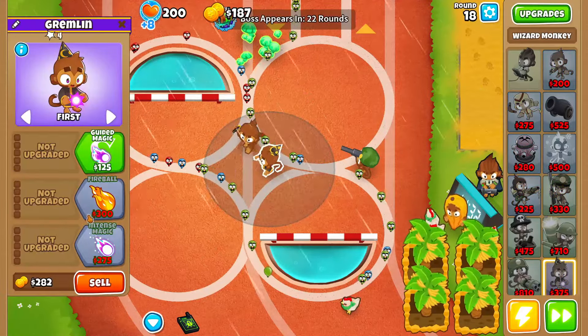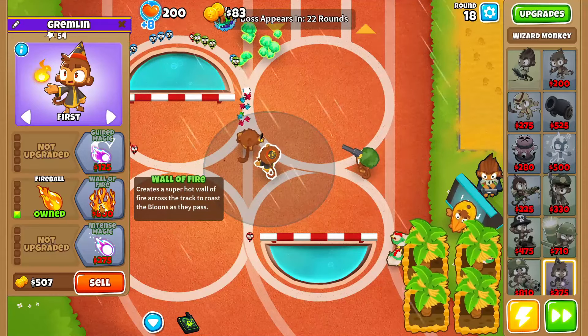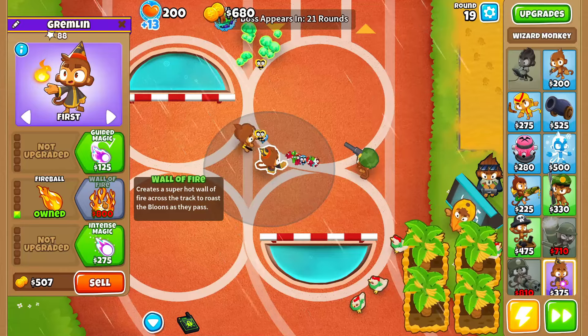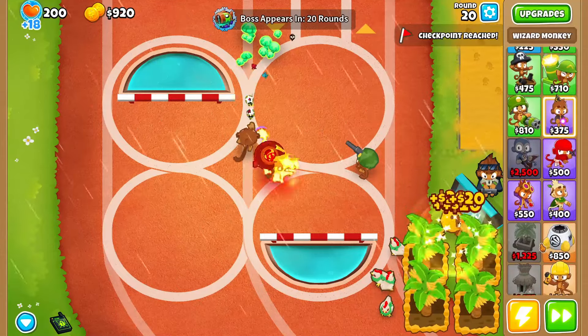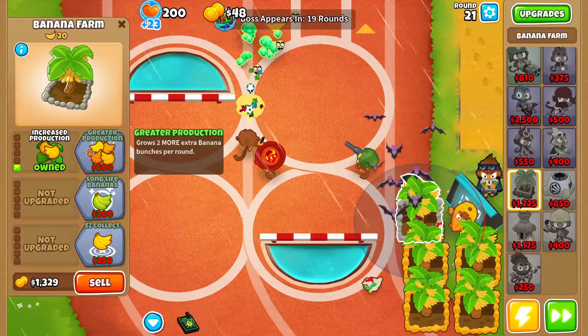The wizard is going to be 0-2-0. Once I grab it — there we go. With that being said, we'll grab one more banana farm, make that 2-0-0 as well, and then after that we'll start grabbing marketplaces.